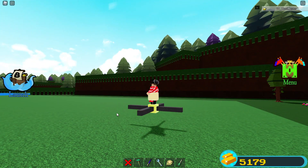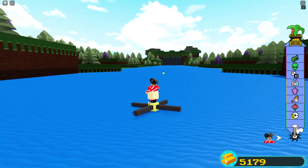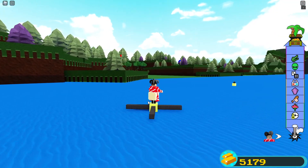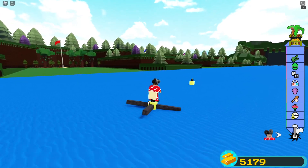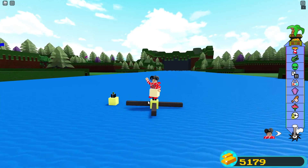We're gonna see if this thing spins like a propeller and if it does — oh, it weighs way too much. It is so heavy. Oh my god, it's like sinking into the ground, it's so heavy. My guy can't even get up. I mean, you can walk on water with it — that's actually a plus.